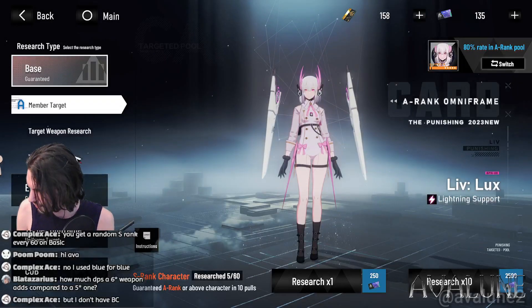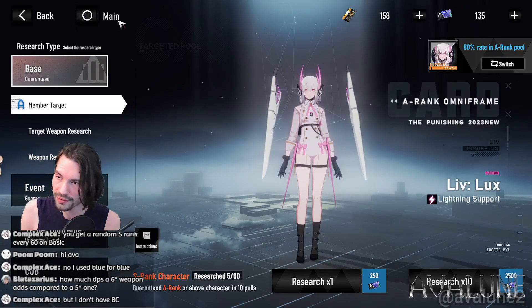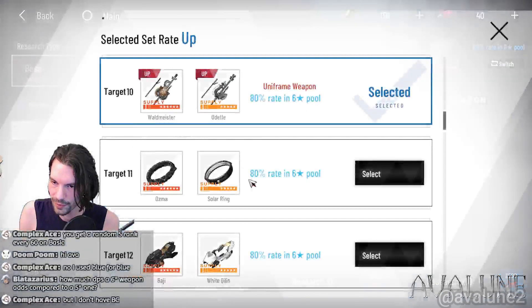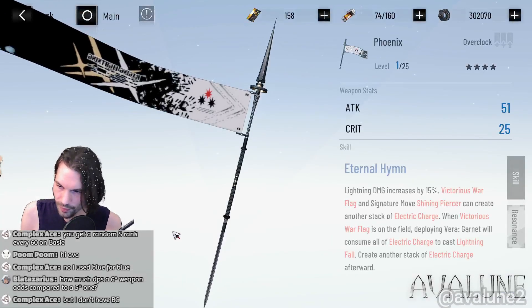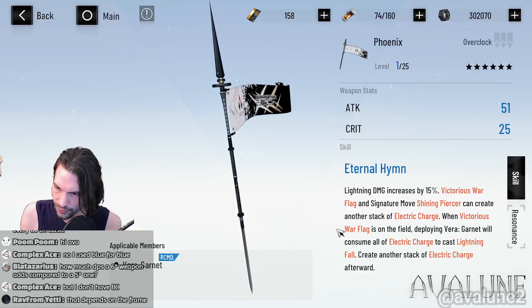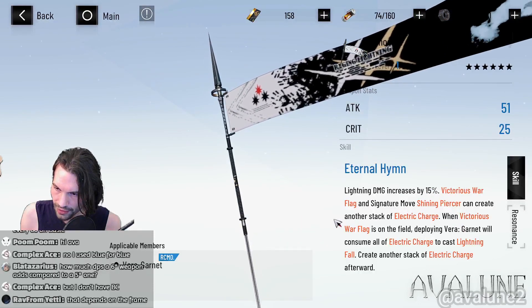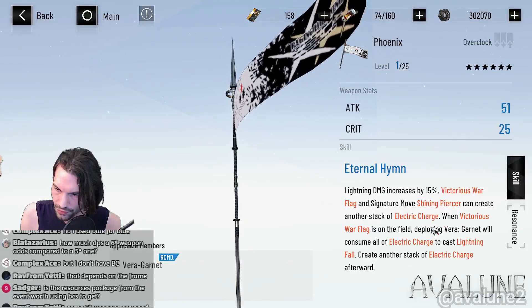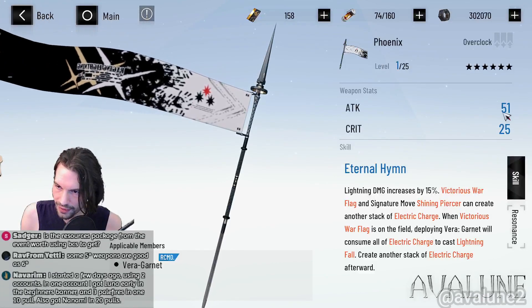How much DPS does a six-star weapon add compared to a five-star one? Varus' weapon is pretty good because it has such a great skill - it increases lightning damage and you can do an immediate lightning fall after a signature move, and you get another stack of the charge. There are so many useful effects in there, and the attack stats are also higher of course.